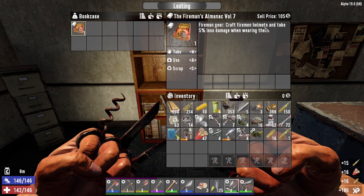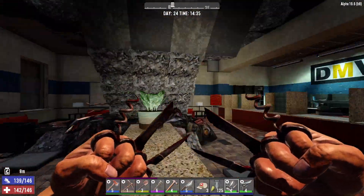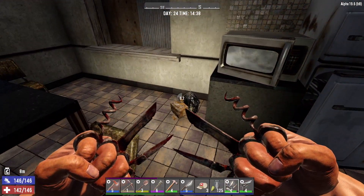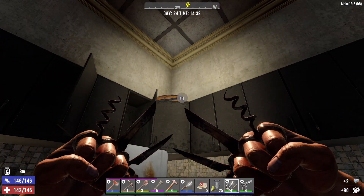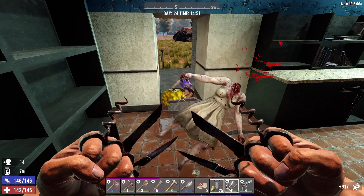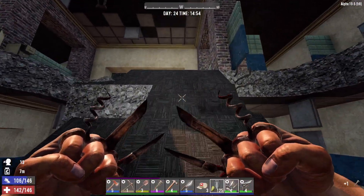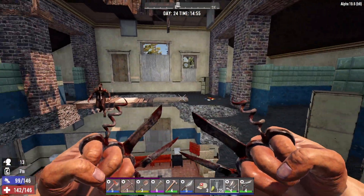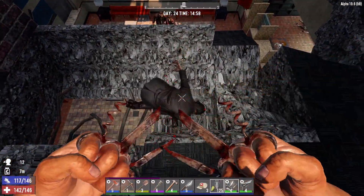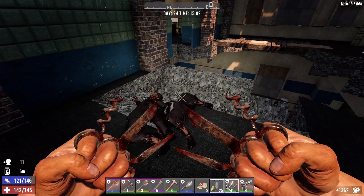Little corner office, ammo pile — there's ammo everywhere in this building. Fireman's book — craft a fireman helmet and take five percent less damage when wearing it. I'm remembering a series I did way back in alpha 16, the first time I did Zombie Land. I believe we held down the town hall — that's where I lived. But the town hall was much different back then, it wasn't a dungeon style.